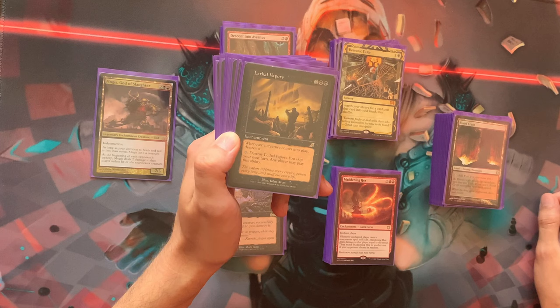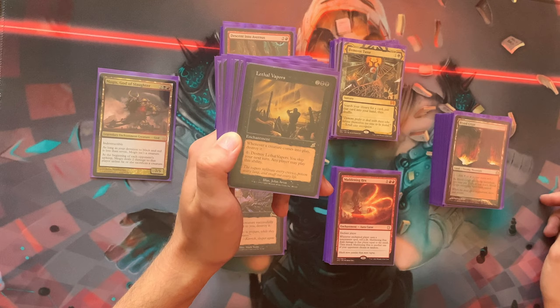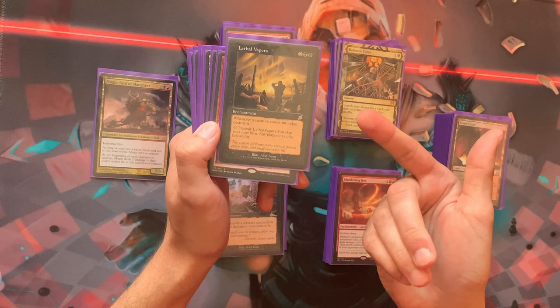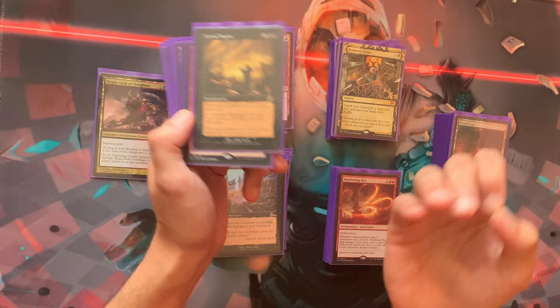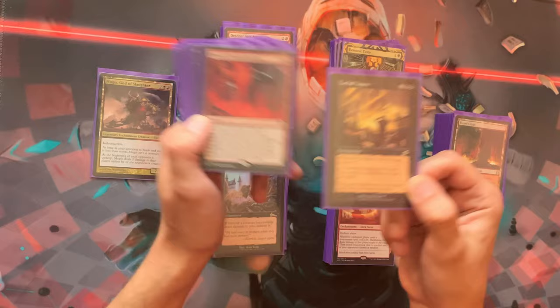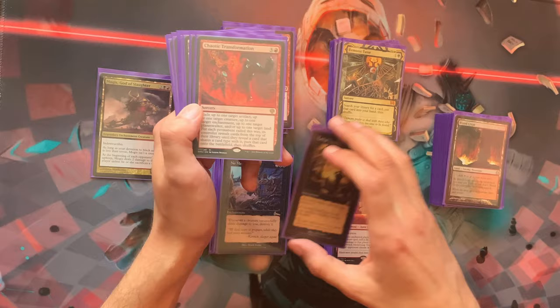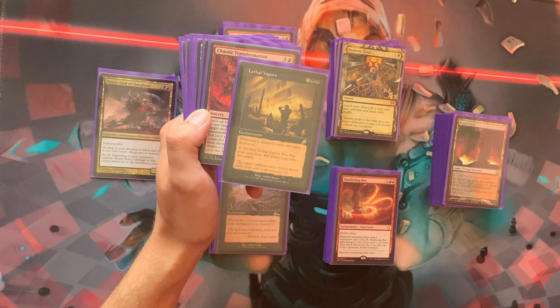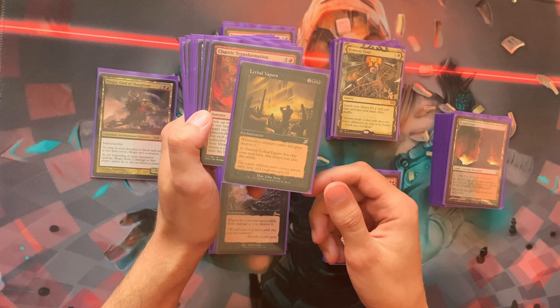Most creatures in the deck are cheap and not that valuable, so Lethal Vapors isn't a big downside. Cards like Brash Taunter are indestructible anyway. Darksteel Extortionist gives you treasures and you don't care if he's destroyed. Anyone can activate Lethal Vapors' skip-a-turn ability, so normally an opponent will do it — giving you a free turn. Sometimes it backfires politically if the table gangs up on you for playing such an annoying card.